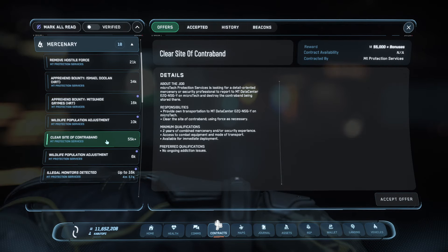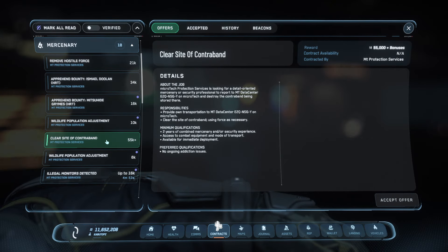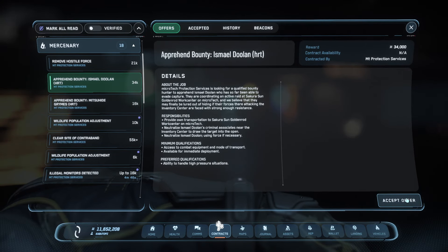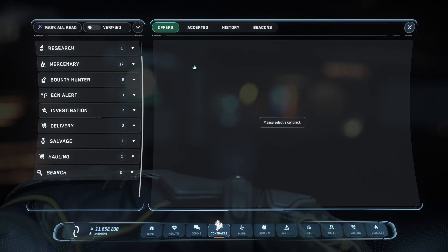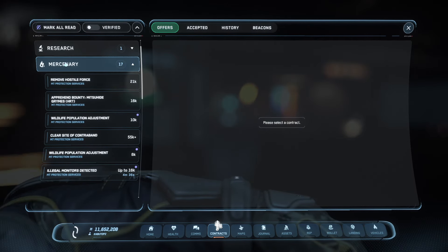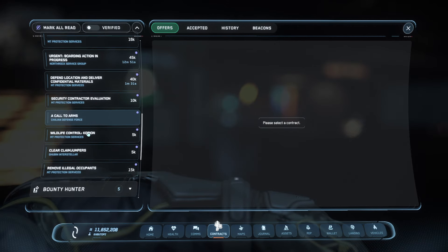Those missions for the Clear Site of Contraband will not only net you drugs, but they're riskier with turrets, and you can get sets of armor for those as well. But we're going to be focusing on the $16k and the $34k HRTs today, so I'm going to accept that offer. If you'd like to understand how to unlock these missions, I have a guide in the description. You're going to click on the Mercenary tab and go down to the Copion Missions.